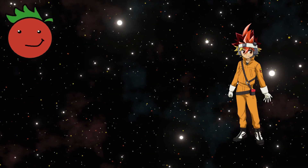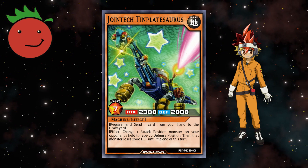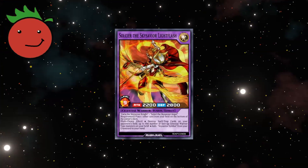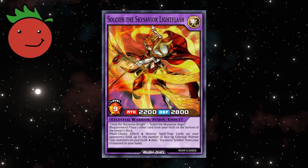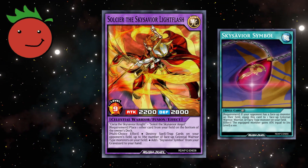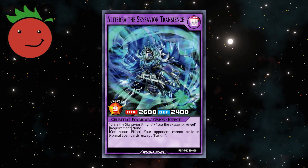Since I have Yuhi, I get Joint Tech Timplate Soros, a 2300 attack machine that can discard 1 card to change an attack position monster to defense and lower its defense by 2000. I will be taking the new Sky Savior archetype, which is based around fusing warriors and fairies into celestial warriors. Solseere, the Sky Savior Lightflash, is a 2200 attack celestial warrior that can place 1 card from your field to the bottom of your deck for its multi-choice effect — either destroy 1 spell trap for every celestial warrior you control, or add Sky Savior symbol from grave to hand. Altierra, the Sky Savior Transience, is a 2600 attack celestial warrior with the continuous effect to stop your opponent from activating normal spell cards except fusion.